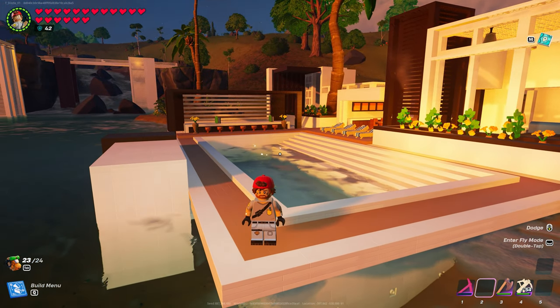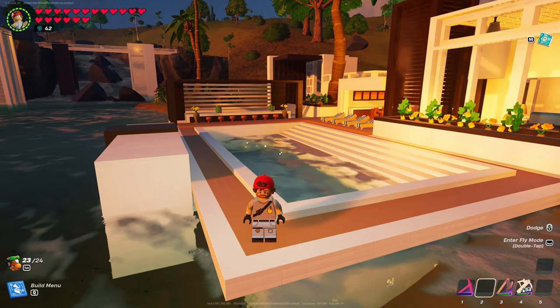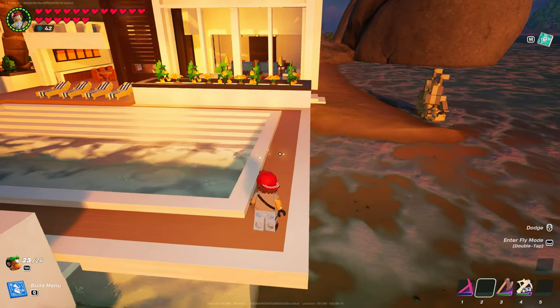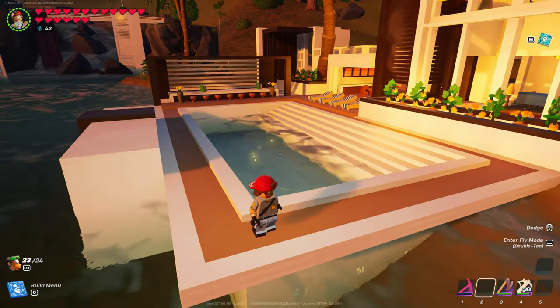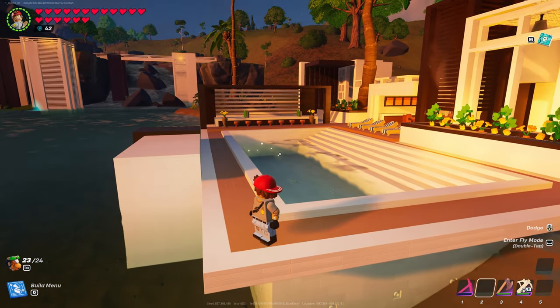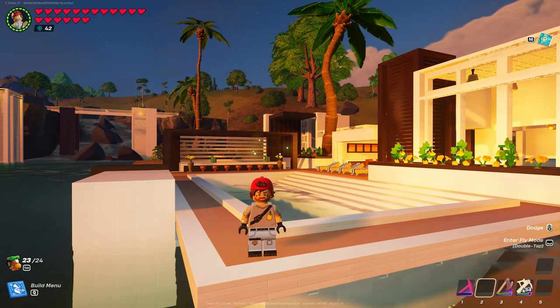That way, if you come into this build wanting to know if you have those pieces or not, you can check that in advance. Just need somebody to confirm only because I don't have Majestic Manor unlocked for the tables. The other pieces I'm using are from Beachside Boulevard and Durr Burger.